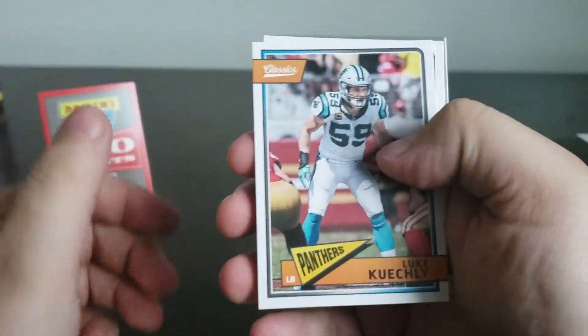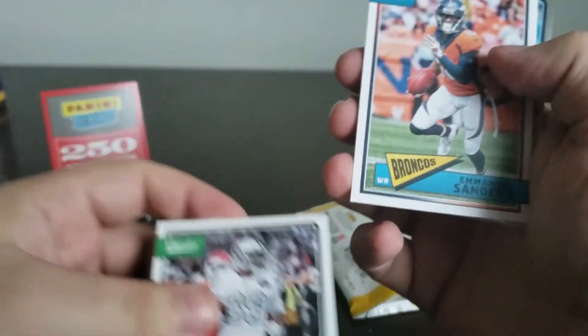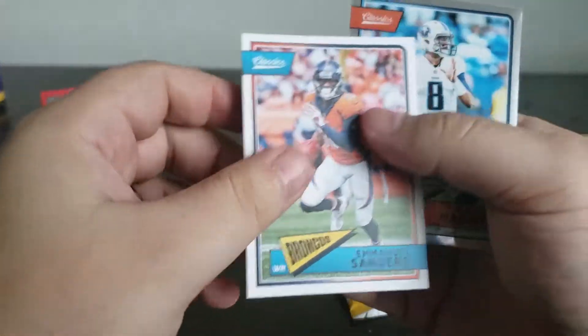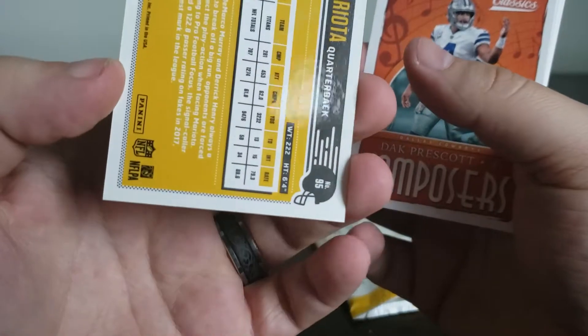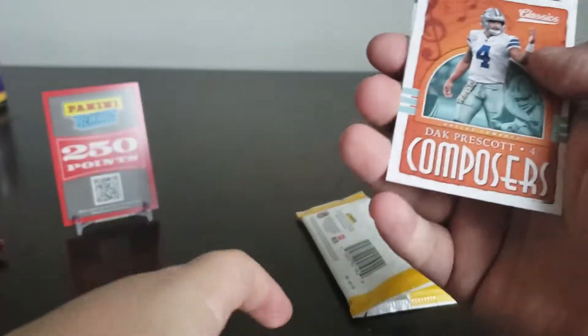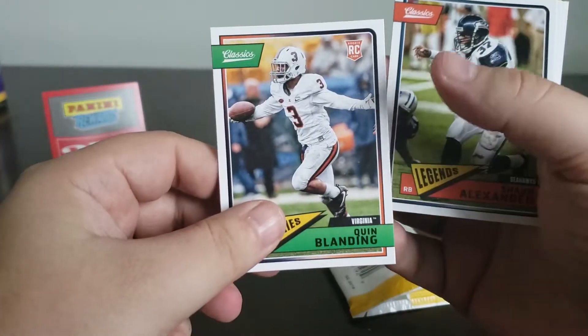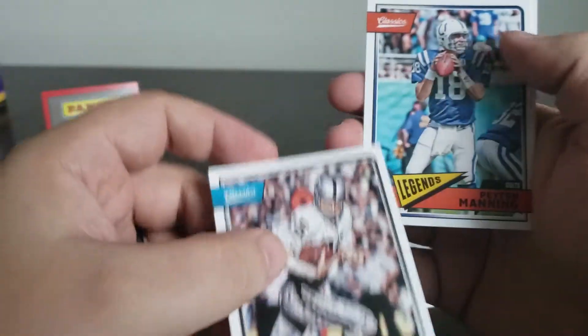These are a little bit different. Luke Keekly. Amari Cooper with the Raiders — obviously he's not a Raider anymore. Emmanuel Sanders. Marcus Mariota. Not numbered, just the silver. Dak Prescott Composures. Sean Alexander. Peyton Manning. And Jim Taylor. So, nothing really out of that pack.